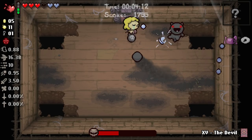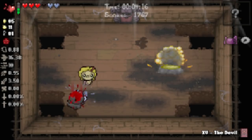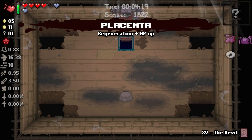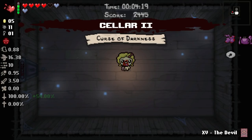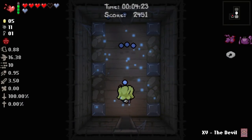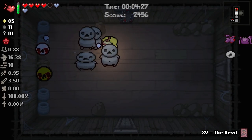Brimstone at least intrigues me, Mom's Knife also intrigues me — there's a lot of stuff I want to see. At the end of the video we will go in and test a bunch of the synergies just to see what they do. I also heard that Ludo is a great synergy — there's an entire challenge in the game involving that synergy. We've got a lot to check out.